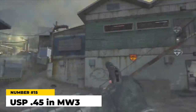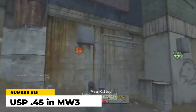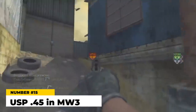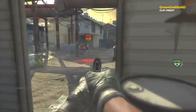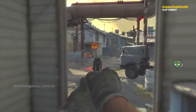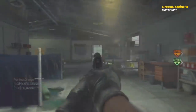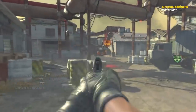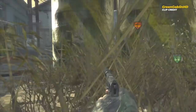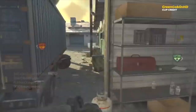At number 15 the USP-45 in Modern Warfare 3. The USP first appeared in CoD 4, was brought back in both MW2 and MW3, and was a pretty good sidearm in the first two. It was brought down hard in MW3 and was considered by many to be the worst pistol in the game. It would deal as low as 17 damage and had the lowest fire rate cap and highest view kick of all the pistols, excluding the Deagle and revolvers, making consistent quick shots very difficult. Borderline useless in MW3.